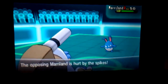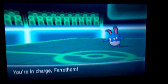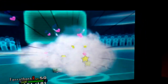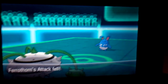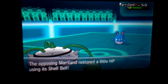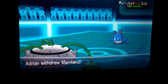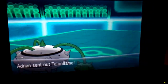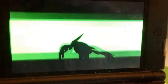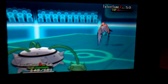He sends out his Azumarill, and knowing I can't do much with Blastoise, I swap back into my Ferrothorn. And boy am I glad I did that switch, cause he goes for Play Rough — that would have hurt if I stayed in. Ferrothorn takes it like a champ and I go for the Power Whip. But because Ferrothorn is pretty slow, he switches into his Talonflame, which takes the Power Whip. I swap out cause Ferrothorn can't take a Fire-type hit for the life of him.